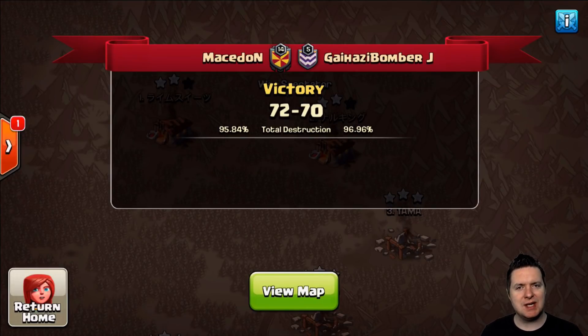What is up guys, it is Duke and today we are hanging out over at one of my newest clans that I'm going to have the pleasure of covering here in the Circle of Clans family. It is Macedon. These guys are CWL War Specialists. We're checking out their attacks and right now we're going to be looking at Town Hall 9 phased attacks here in this CWL War against Gaihazi Bomber J.